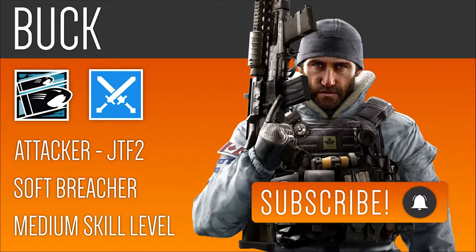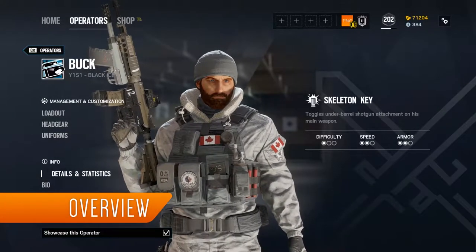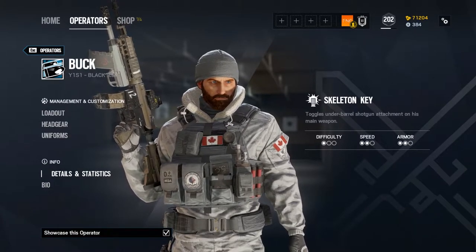And now let's talk about Buck. Buck is a 2-armor, 2-speed attacking operator from the Canadian GTF-2. He is a soft breacher who can quickly open up sightlines from above and below the objective, that can make defenders' lives a nightmare.